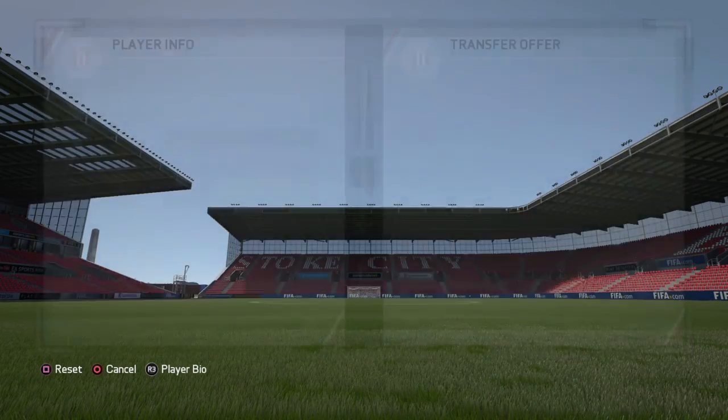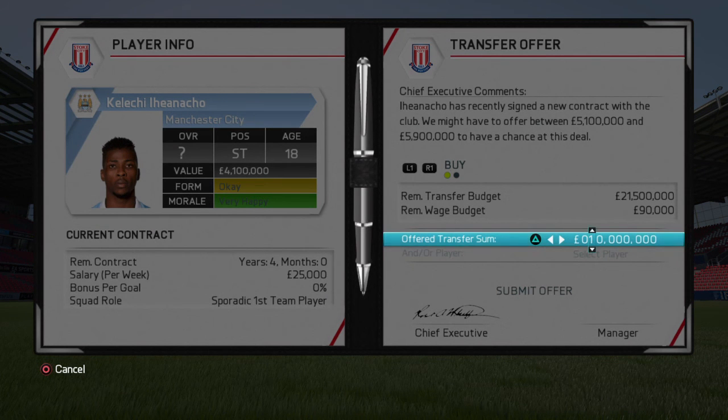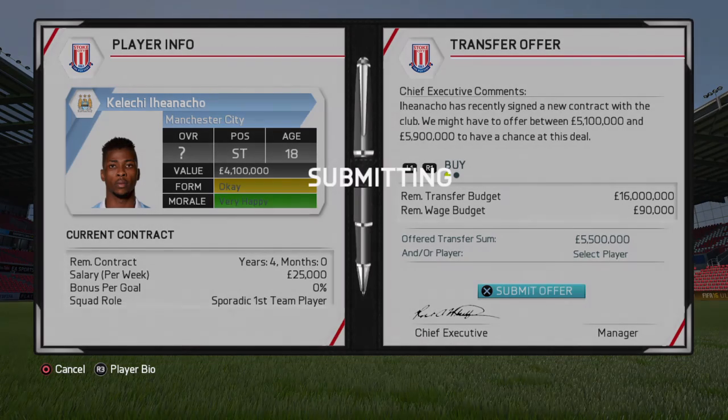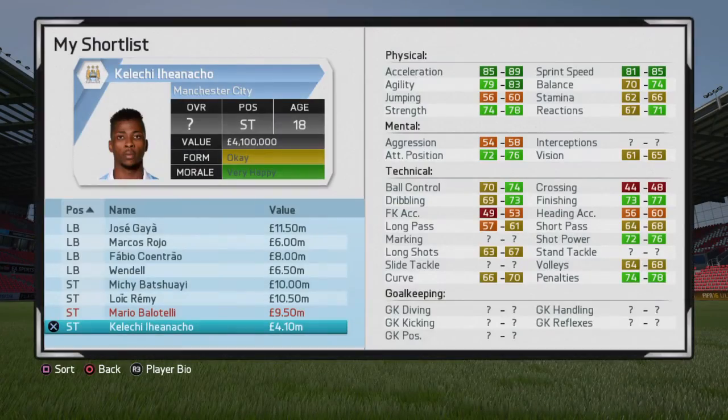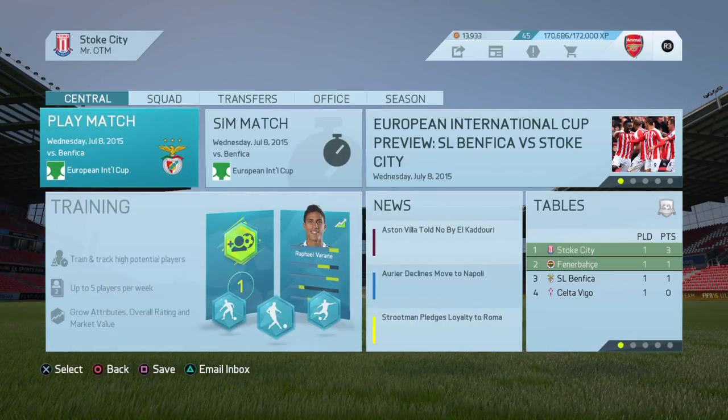His wage is 25k - okay that's good. So all we need to do is bid around 5.5 million. I'll put 5.5 - that means I'd have 4 million left. That's decent overall.